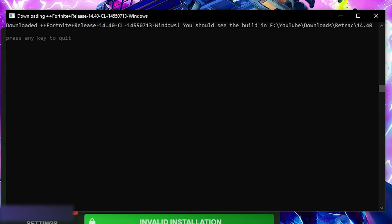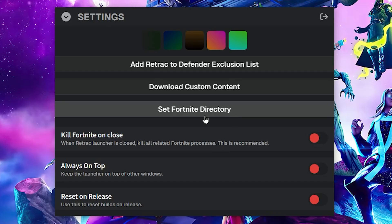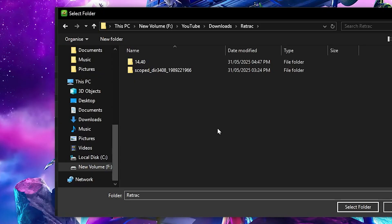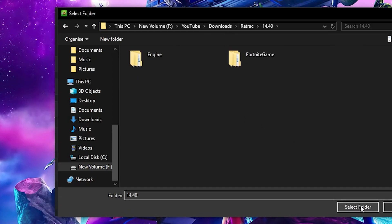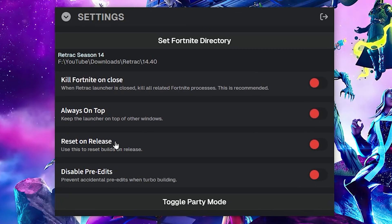Chapter 2 Season 4 is finally installed. You should see the build in the path you chose earlier. Press any key to quit or just close it. Now go back to the Retrack launcher, go to settings, and find set Fortnite directory. Click on it and find the path for the Fortnite season — I'm in my downloads folder. Click on 14.40 and then click on select folder and that should be it. If it doesn't restart, you can open it back up.